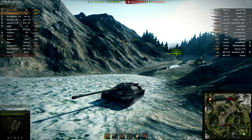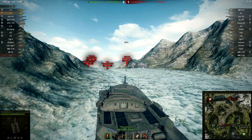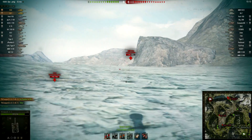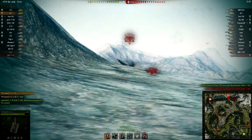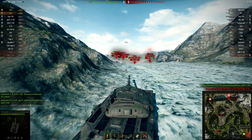Looking at the enemy team, they actually have three artilleries, where one of them is the GC. So that's definitely not a place you want to sit. That was a good roll — 546. He's actually focusing out the 50B, but the 50B is banging off, it looks like.